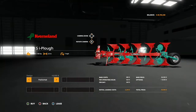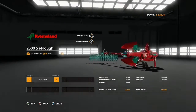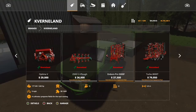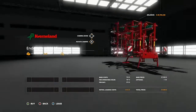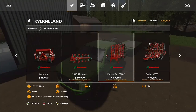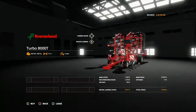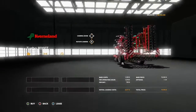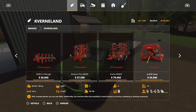We have a small little plow. You have this cultivator thing - I think that's for cultivating, I could be wrong. You got this one, and this one's pretty cool. I do love the new DLC pack because they add a couple unique pieces of equipment and the stuff looks a little bit older.